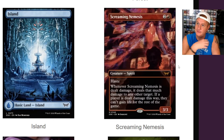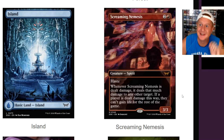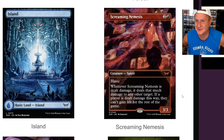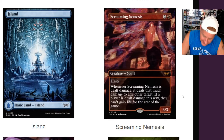We have a three-drop Screaming Nemesis. Haste. Whenever Screaming Nemesis has dealt damage, it deals that much damage to any other target. If a player is dealt damage this way, they can't gain life for the rest of the game. I like that.